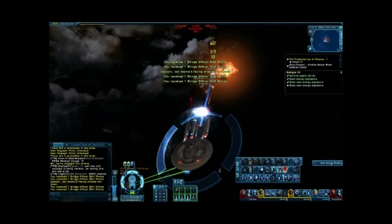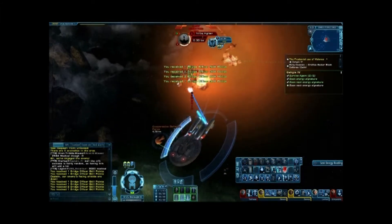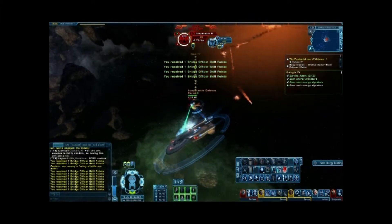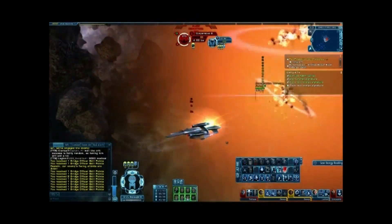And that's our review of The Prudential Use of Violence by xDevNull. Go and rate it yourselves. Support STO's Foundry by playing these missions. Until next week, this has been Bite Size UGC.